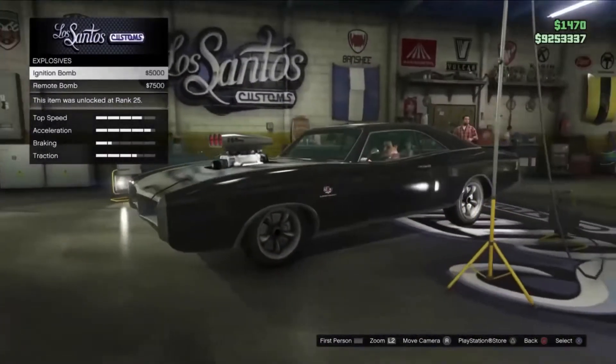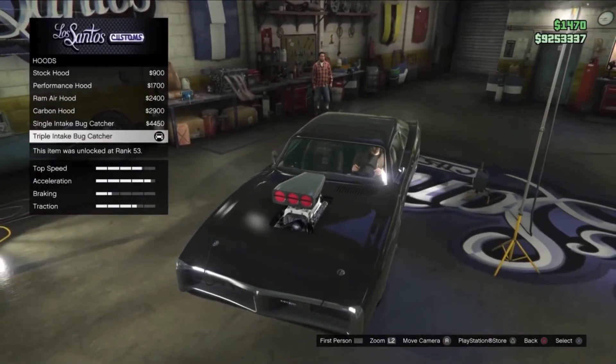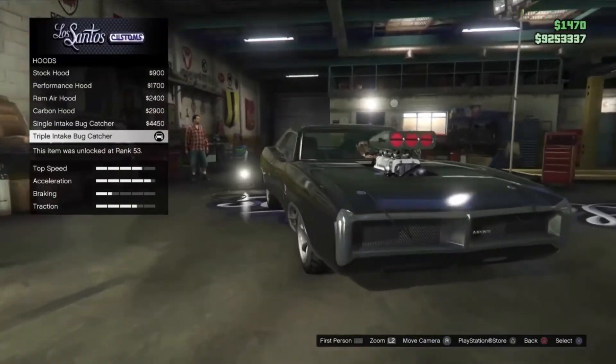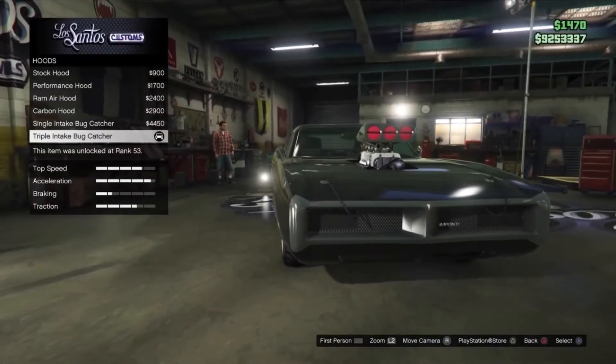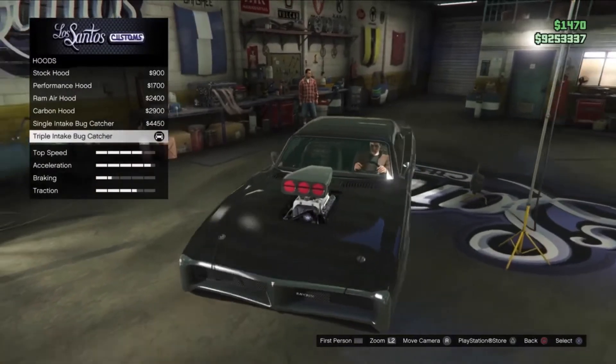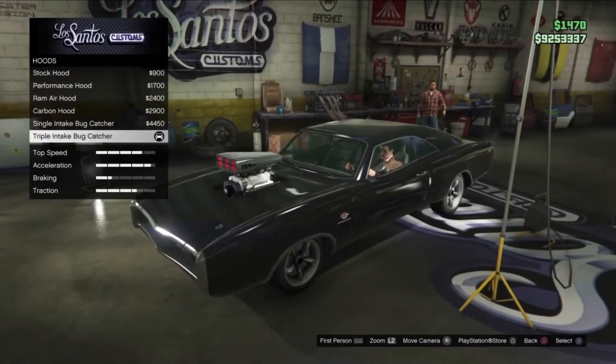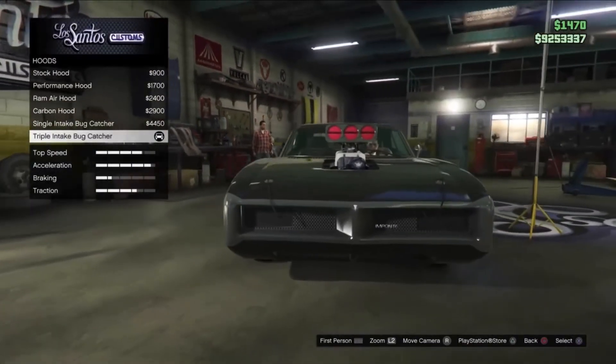Explosives — nothing for that, do whatever you want. For the hood, you're gonna want to do the triple intake bug catcher — it's the last one at the bottom and it looks like this.